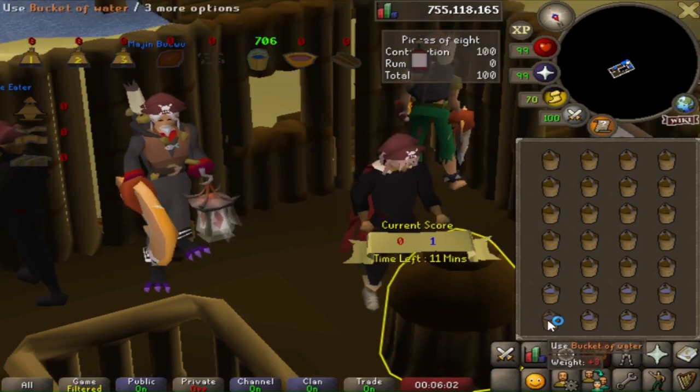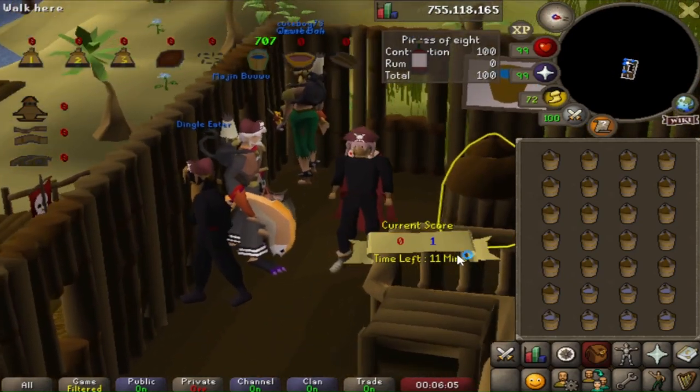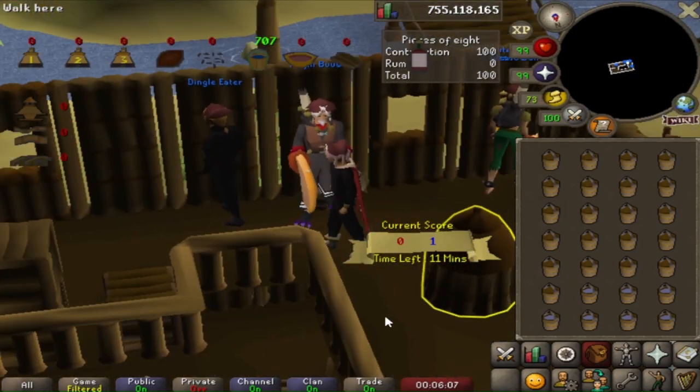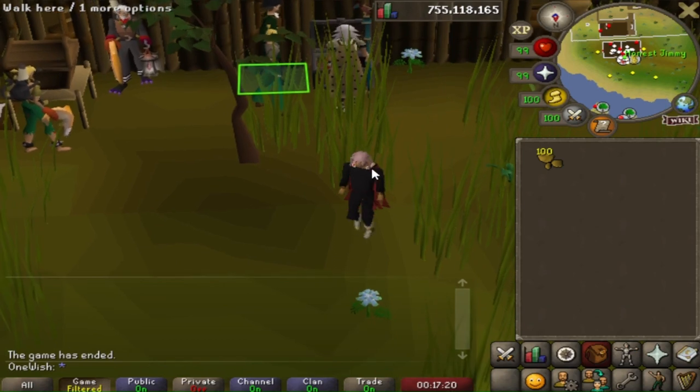Once we've reached 100 buckets, we can AFK for the rest of the game. It usually takes between 3 and 5 minutes to fill the hopper, and each game lasts 20 minutes. At the end, we were given 100 Pieces of 8.